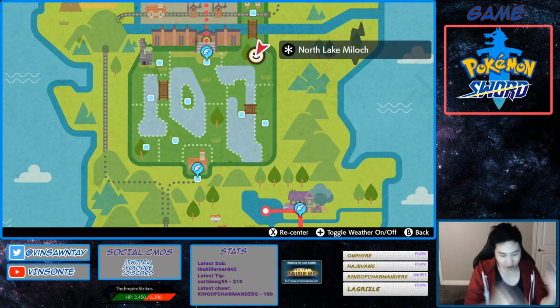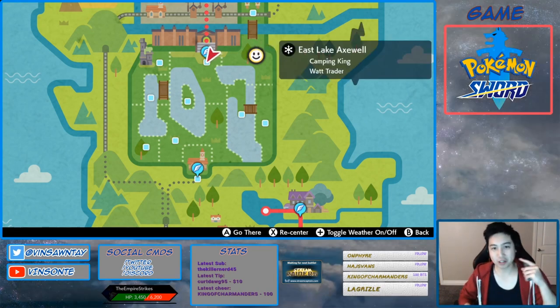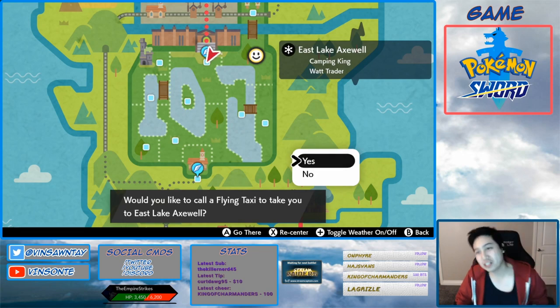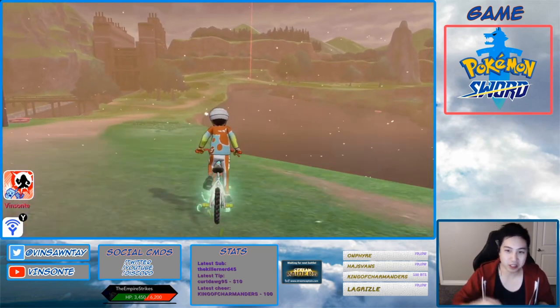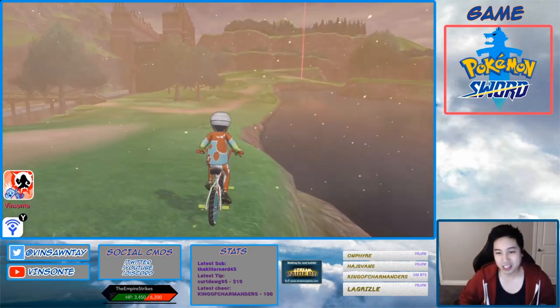In my Sirfetch'd and Farfetch'd video, the Scrappy one I did recently, I did go over three different Den 10 locations. But for this video, we're going to look at the closest one to the fly point. So we're going to fly to East Lake Axwell, which is in the first wild area, and you want to go left. I'm going to show you the location — you see where that red beam is? That's the one that you want to go to.